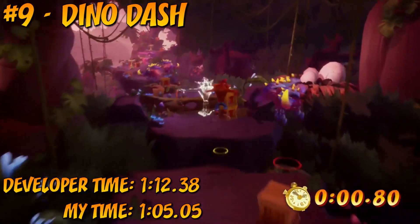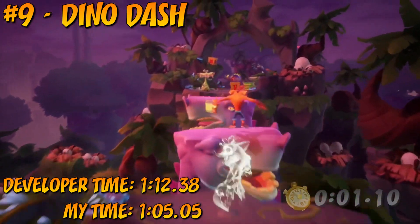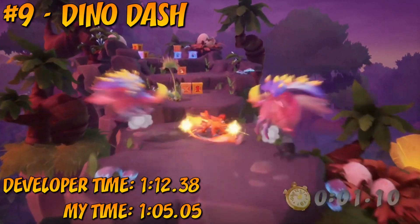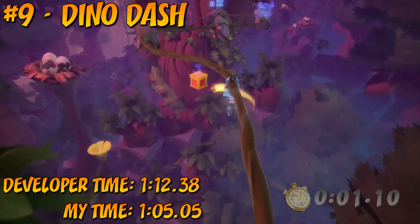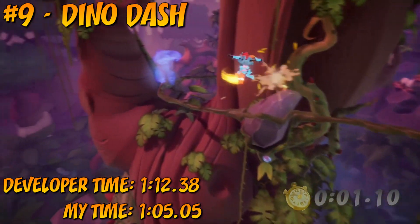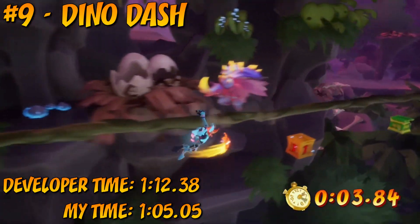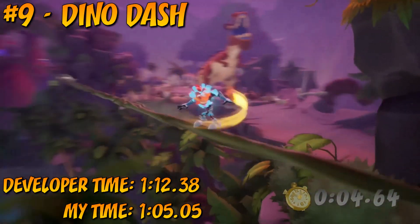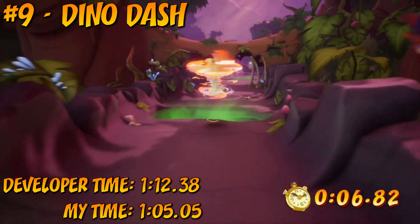Dino Dash roars in at number 9, which you probably weren't expecting, since as a level it's rather intimidating. Dino Dash is actually on the easier end of the spectrum when it comes to time trials though. The opening segment can be a bit tricky, but once you've nailed that, it's smooth sailing. The rail grinding segments are very hard to mess up since they literally have one speed, and all you have to do is look for and hit the crates. As for the chase and side-scrolling segments, you'll usually be able to blast through them with invincibility, since there are plenty of Aku Aku crates lying around.